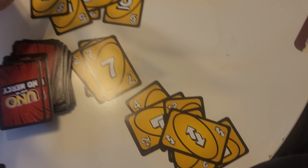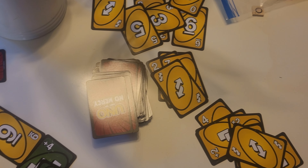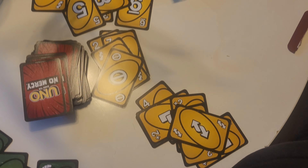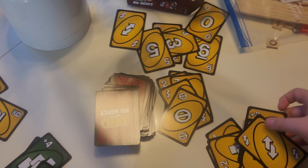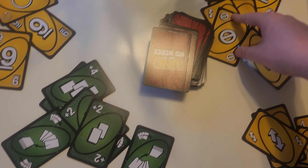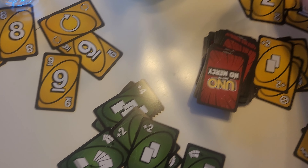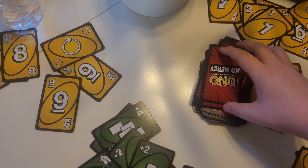If you own all the streets in a colored set, then you own a monopoly. Rent is now increased for those properties and you may build hotels. When you land on a property that someone else owns, the owner must ask you for rent. If they do, then you must pay them the proper rent price as indicated on their card based on the condition of the property. If the property owner fails to ask you for rent before the next player rolls the dice, then you do not have to pay them.